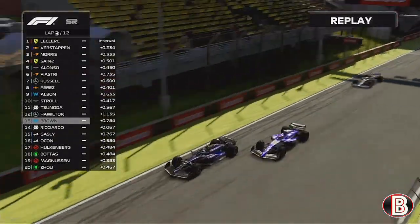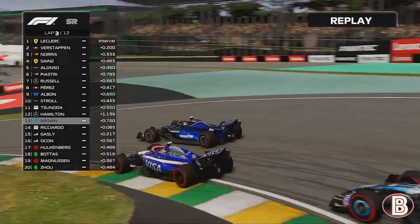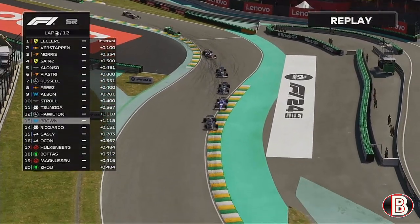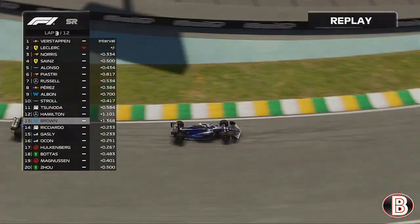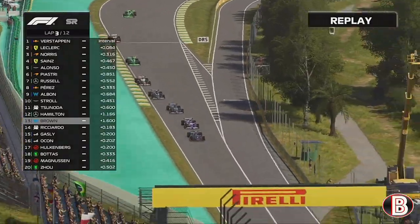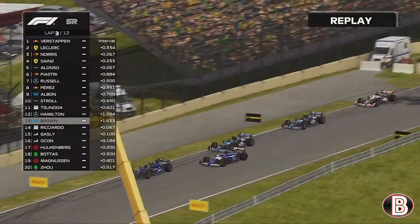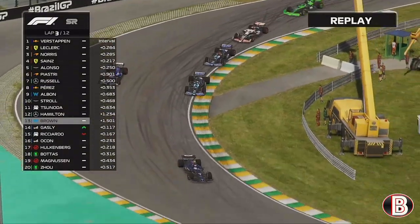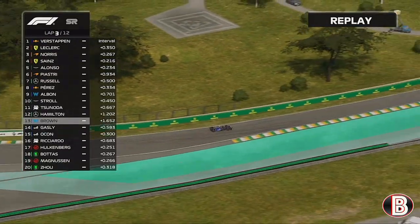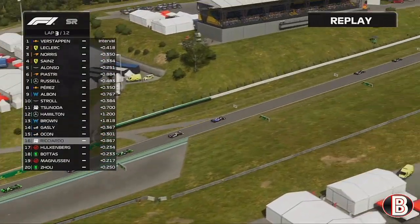We fall back into Daniel Ricciardo who does the switcheroo on us. We try going to one side, hold it around the outside, then have the inside line — but there's a big moment coming off that corner. Looking at the train behind us, we're going to be a sitting duck heading towards turn four. We chop him off with a big lockup going into turn four, giving us some breathing space.